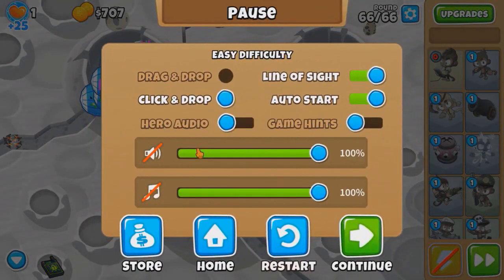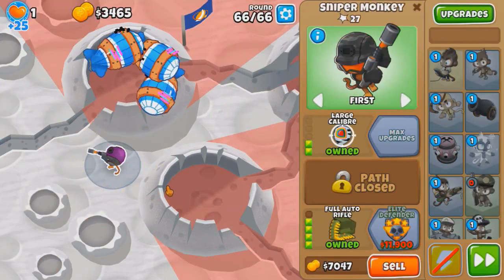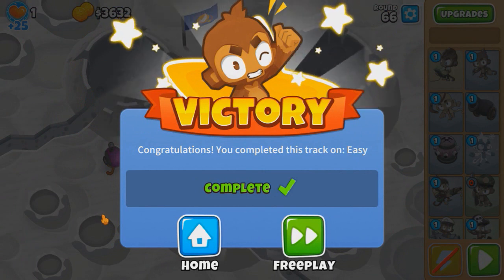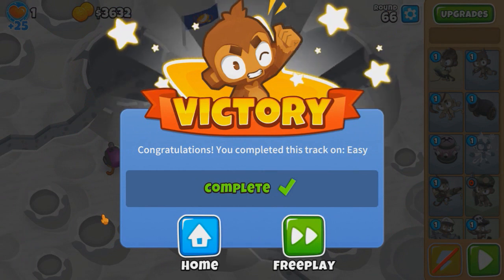Pause. Now all we gotta do is sell Benjamin and do damage to the rest. So what is a good tower that can instantly kill the MOABs? Either Sniper or Tack. Sniper - Hawkeye, thank you. 2-0-4, I think that's enough. Yes - nice! Good challenge. I'm not sure if spike is the only solution, but I feel like there's multiple - like you can either glue it, spike it, maybe there's another one I'm missing to do damage.